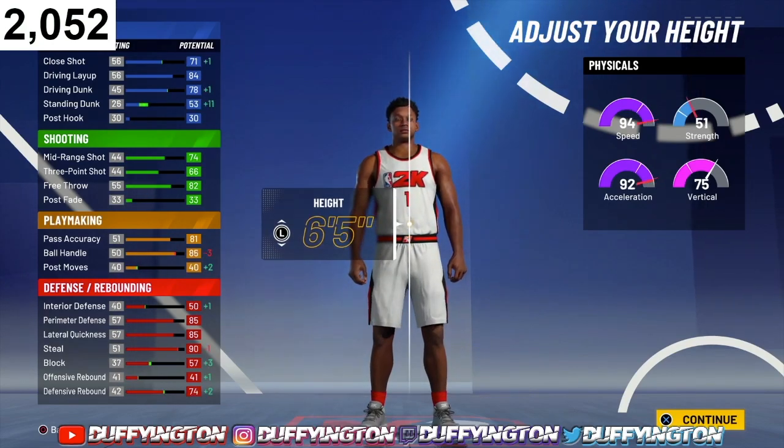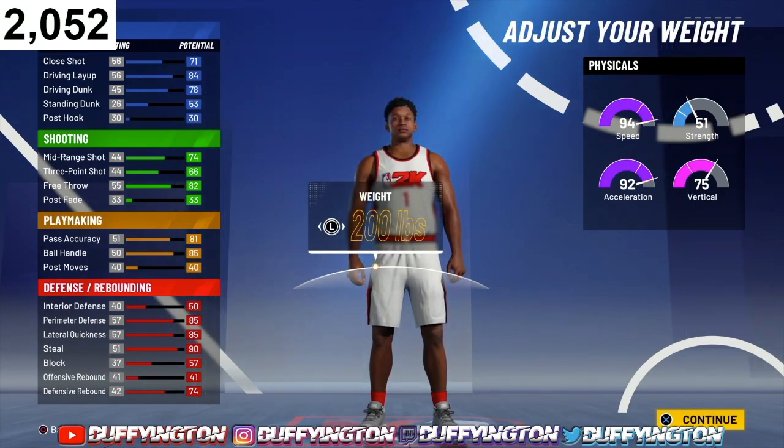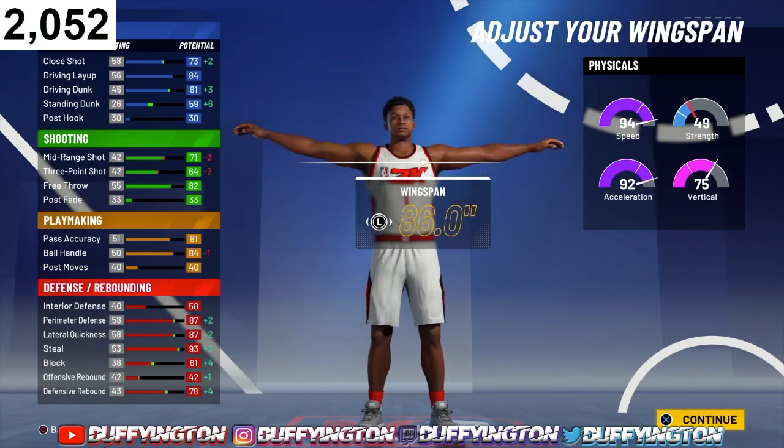For the height, you wanna go 6'5". For the weight, go ahead and hit 200 even — leave it just like that, it's perfect. For the wingspan, go ahead and max it out.